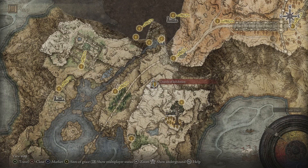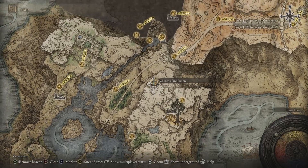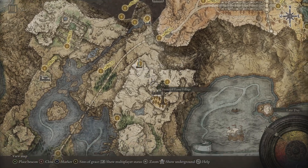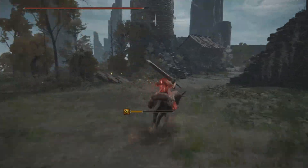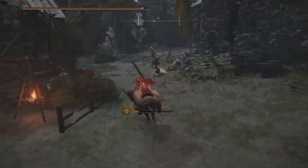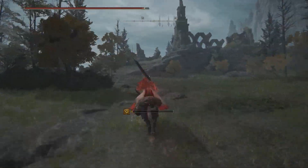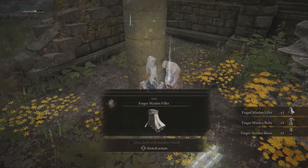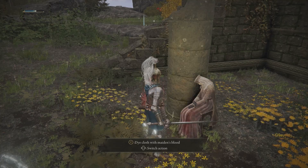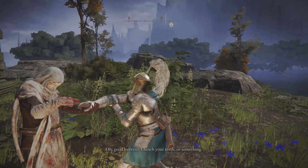If I'm going too fast, slow the video down to 0.25 or half speed. Right next to the church there's also a grace called Frenzied Flame Village Outskirts — I suggest grabbing it because you might die a couple of times. To get to the church you may have to fight an invader who's decently tough, especially early game, so be mentally prepared. As you can see from the sped-up footage, make sure you follow my exact path through the town — go inside, collect a Sacred Tear, go up to the maiden, and drench your cloth in her blood.